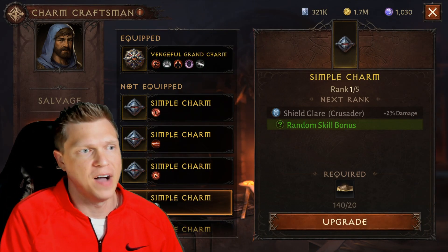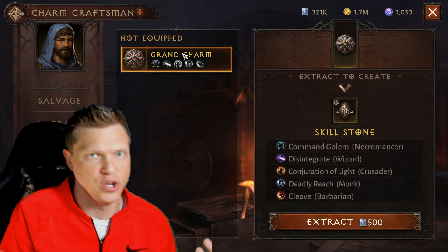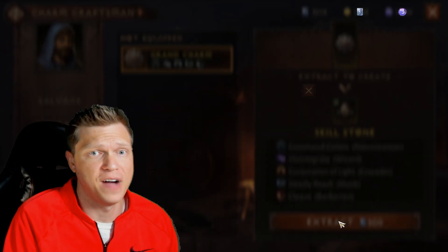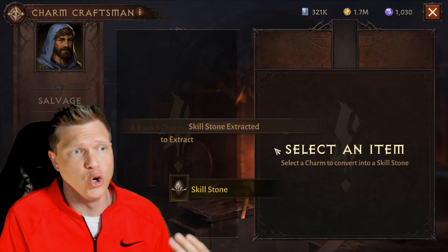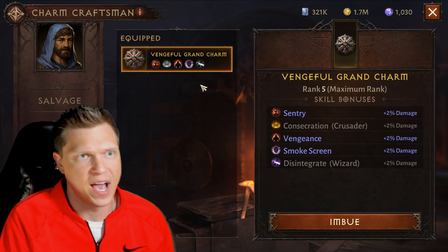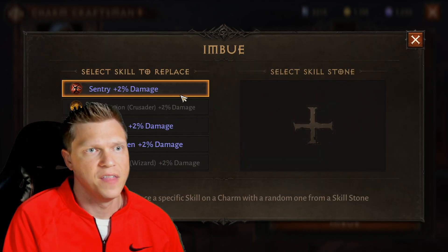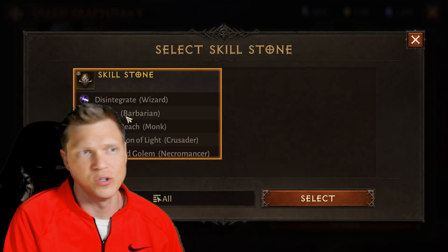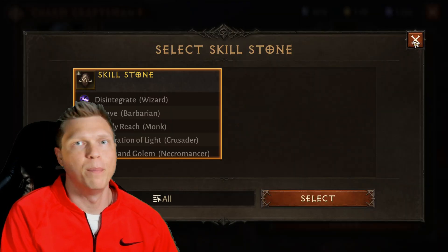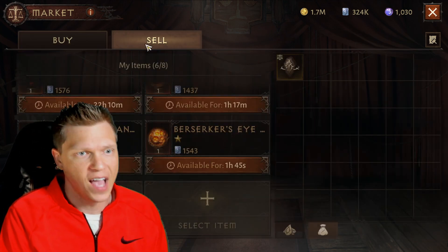When you upgrade this to level five it becomes a Grand Charm. Now that that one became level five, we go over to the Extract tab and you see that one right here that I just took from level four to level five — I extract for 500 and boom, now I have got a skill stone. That will show up under the Imbue tab — if I click right here on Imbue, you can see that when I pick this I'll have to select a skill stone and now that one is showing up that I just made.